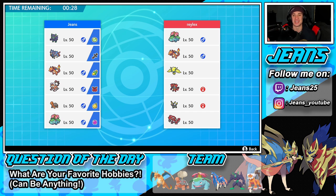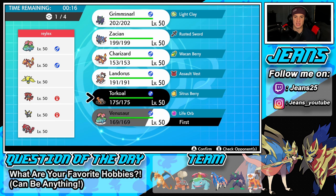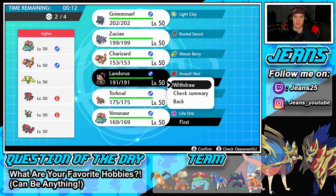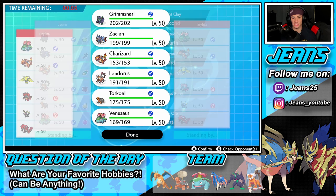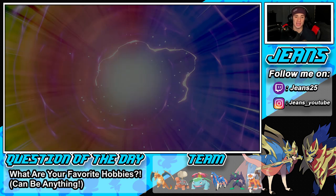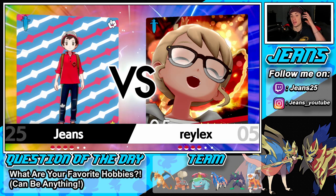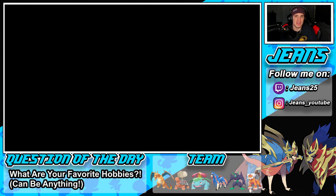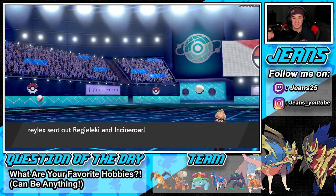We have 30 seconds left on the timer. We're going up against another Drought team — I think we can beat that no problem. Thinking about leads: maybe go Venusaur, get Intimidate Landorus out, or let's try to set up screens and bring Charizard and Zacian — I'm digging that because he has a lot of special attackers. And the last hobby I forgot was making YouTube videos — so gym, YouTube, video games, and hockey, that's all me!